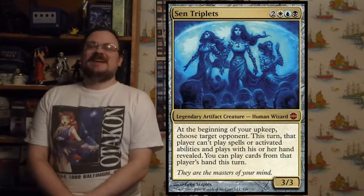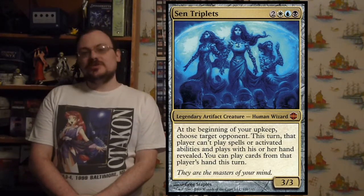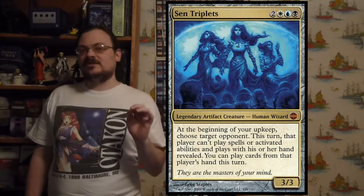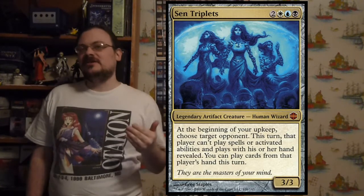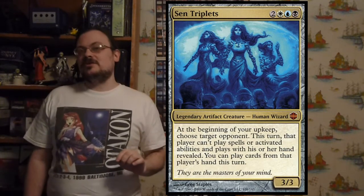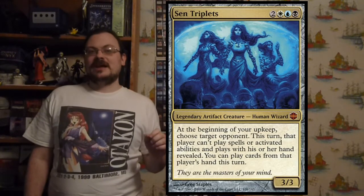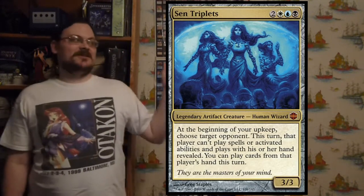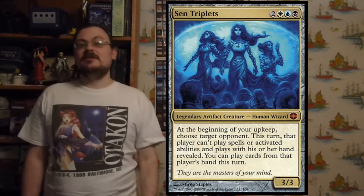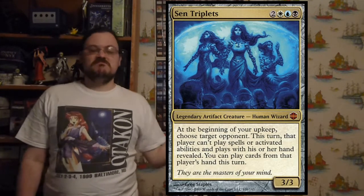Sen Triplets is a nasty one used in artifact decks. At the beginning of your upkeep, choose an opponent. For this turn, that opponent cannot play spells and plays with their hand revealed. Not only do you shut them down from doing anything, but you get to use cards from their hand as if they were yours — granted it doesn't stop activated abilities, but you can play any cards from their hand.